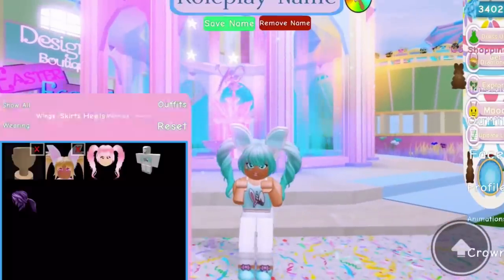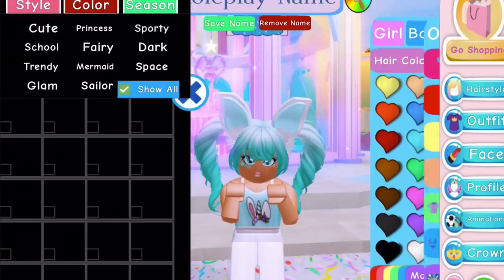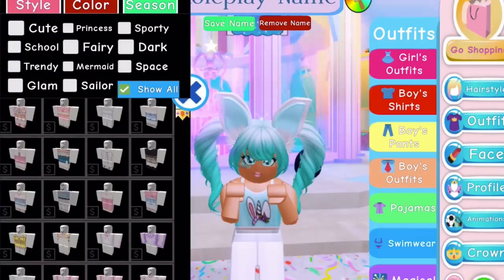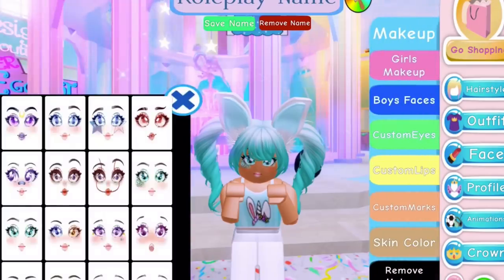Now if we go to dress up — wait, not hairstyles, I already showed you them. But yeah, they have the names now, and all of the update from trading is back. You can see there are loads of new outfits — wait, these are the same ones from before? Okay, never mind! So there's no new outfits, but there is new makeup!